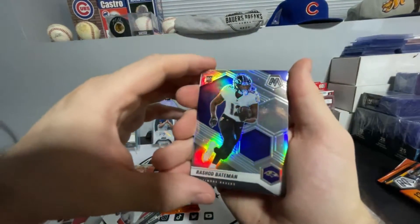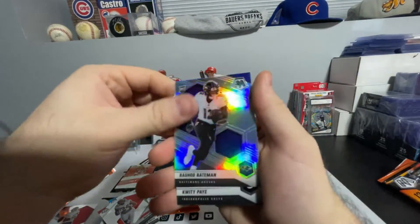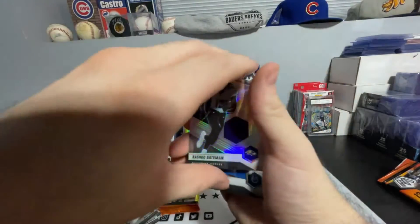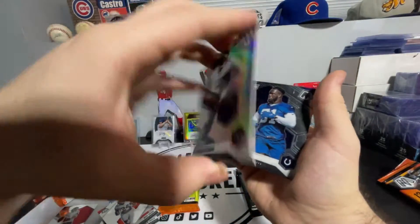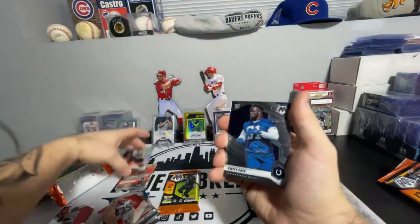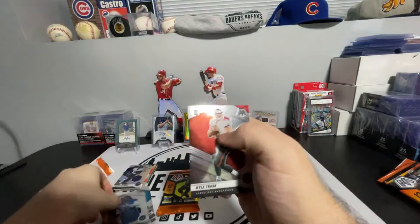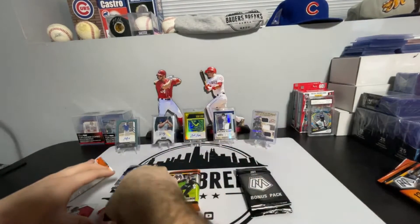We got a Rashad Bateman rookie — looks to be a silver, that's pretty nice. We got Equanimeous St. Brown. And we got Kyle Trask, backup to Tom Brady.